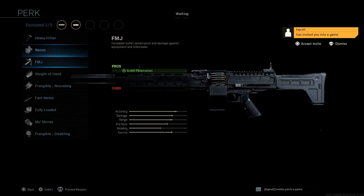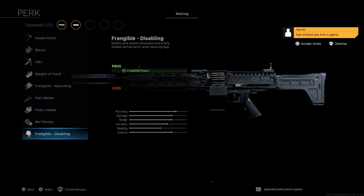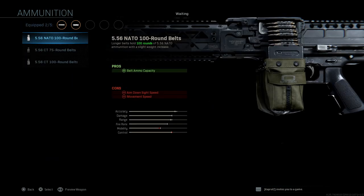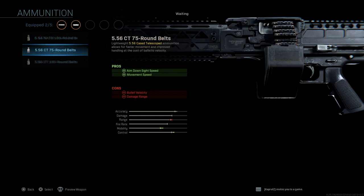Perks, you guys know by now, I don't have to tell you about it. Ammunition options: we have 100 round standard 5-5-6 rounds, and then we have also the 5-5-6 cased telescoped rounds. These basically just reduce your range in this case. So you've got the 75 and 100 round belt.